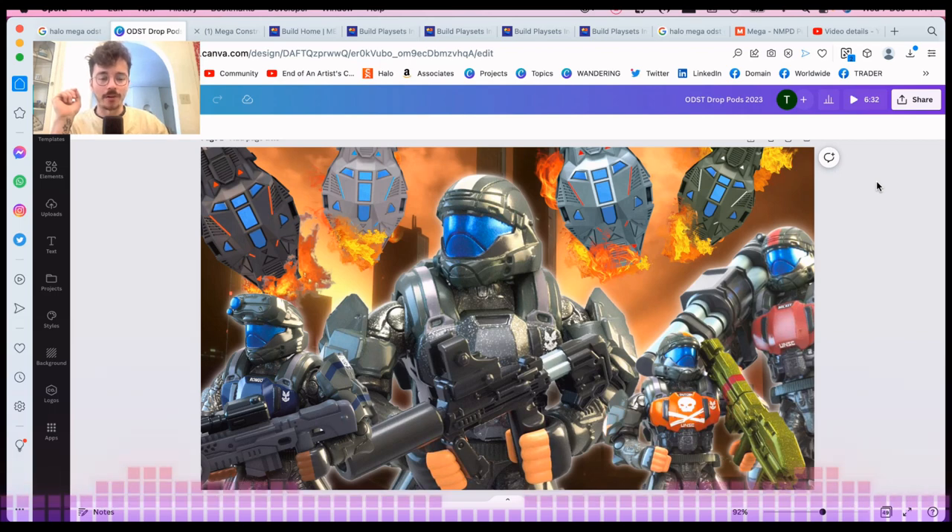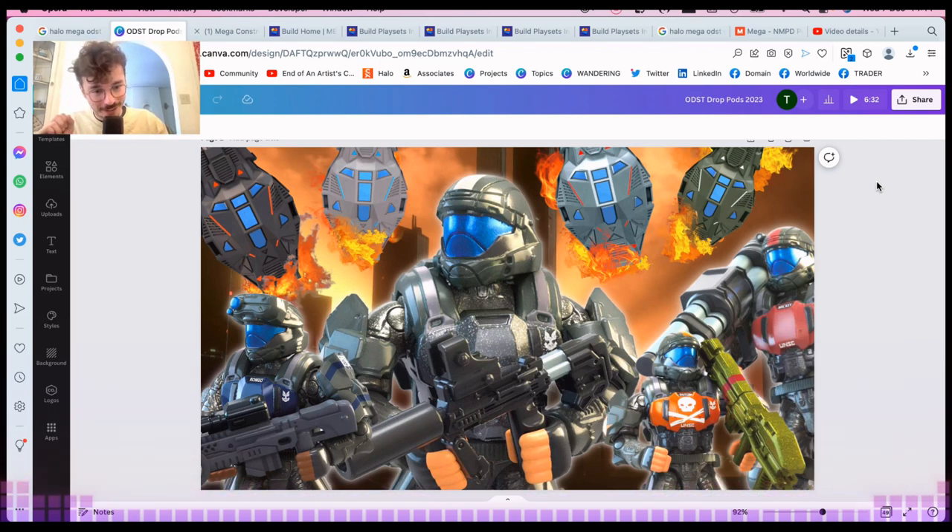Today's video we're dropping in to the new drop pods. If you didn't know, these were announced last week, and oh my goodness, I keep pinching myself every time I see these images. Not only is it four named characters — four named ODSTs from Alpha 9 with drop pods at a very affordable price — it's also the reintroduction of some iconic ODSTs we've only seen once, maybe twice. In today's video I'm going to analyze the four ODSTs, the new drop pods, and all the previous iterations.